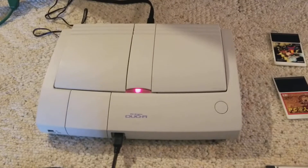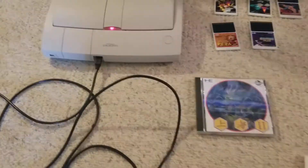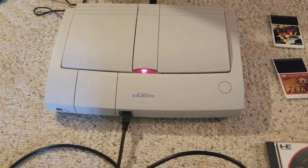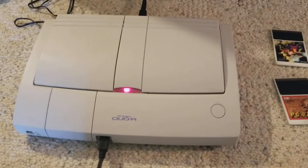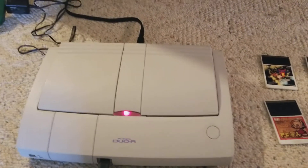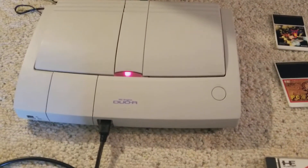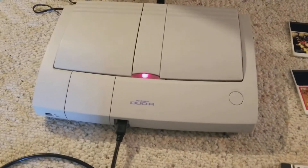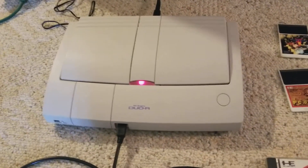One of the reasons I got this particular model and not the add-on for the Core Graphics is because I heard these things are made really well. Apparently the first Duo model — with both the Hue card and the CD-ROM together on one unit — the capacitors on those things would pop and leak all over the board. More than one person told me that, so it was enough to scare me into getting a Duo R or an RX. I just happened to find the R first for a great price.